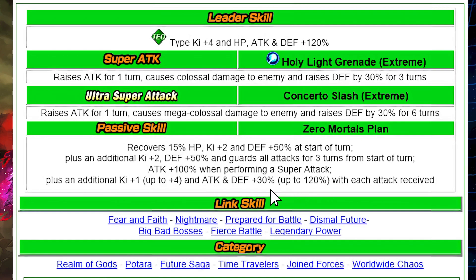After those three turns you lose the guard against all attacks and the additional 50% defense. At that point the super attack stacking needs to kick in, along with the rest of the passive: +100% ATK when performing a super attack, Ki +1 up to +4, and ATK and DEF +30% up to +120%. That maximum requires four attacks received — not too hard. But once the guard drops off, first position becomes less safe, so second or third position is generally recommended.